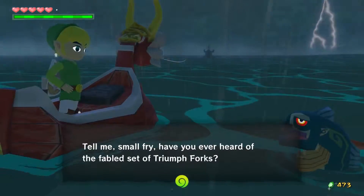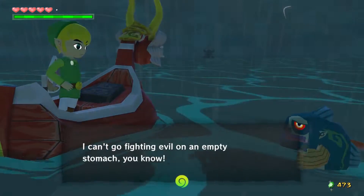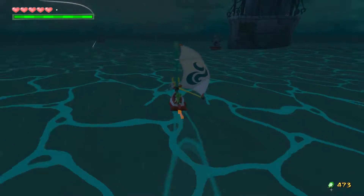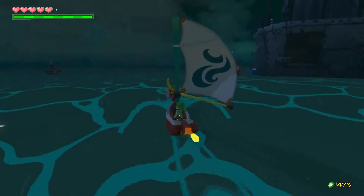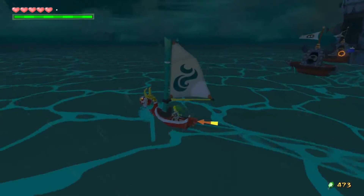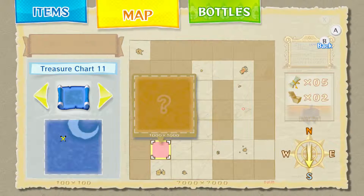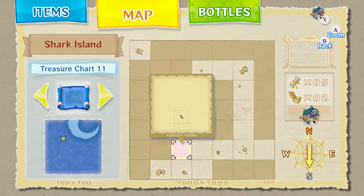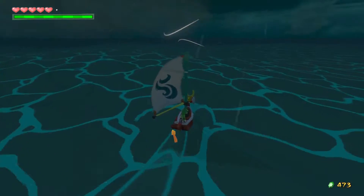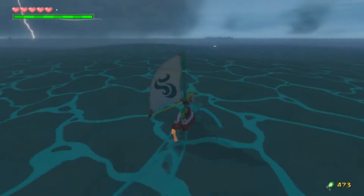Now we get to get all sorts of information I don't currently care about — about the Triumph Forks. This is a very nice metal island, surrounded by very dangerous boats that have horns. It's very interesting. So if we look at the map, we are heading directly south to Outset. There should be an island, a reef, right over here, and we will just stop by there and then continue on our way.